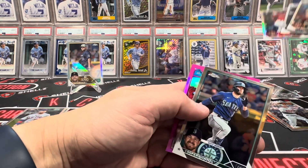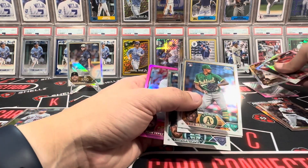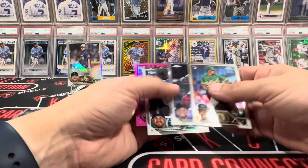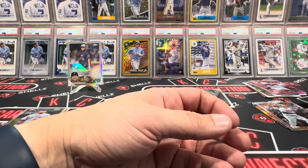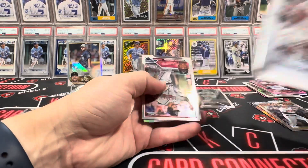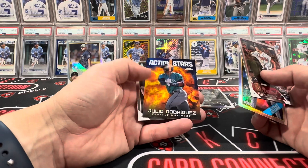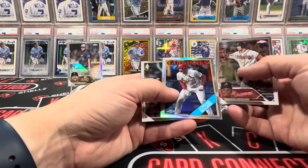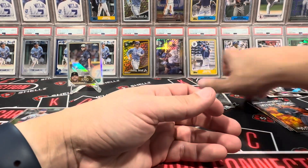Another one on the refractor - another peso, two depends in this one. We had the sepia in that one too. Topps has been doing that a lot this year - you get the same guys over and over in those parallels. If you had a case of these you'd be getting all kinds of the same parallels. Look at that - Jordan Walker! I don't think I've pulled that one yet from the little bit of Update I've done. Not bad.